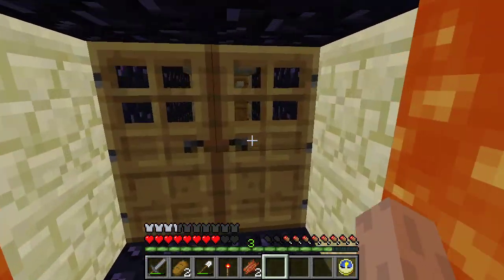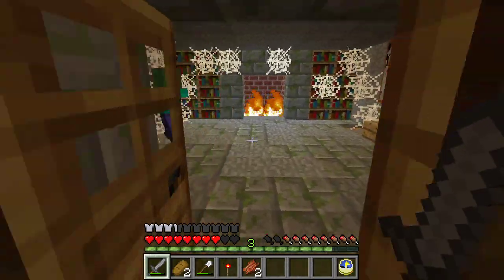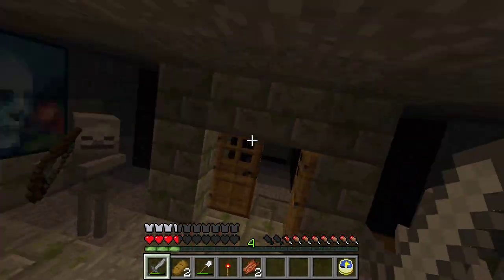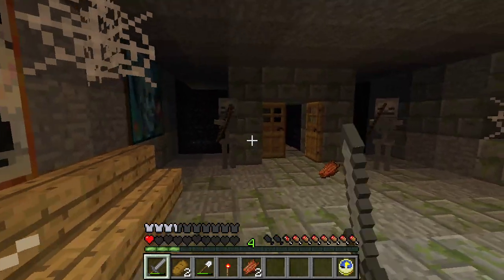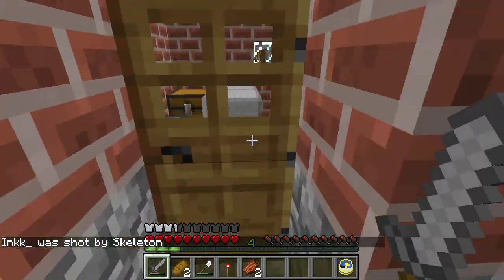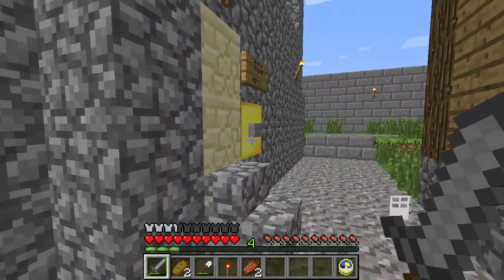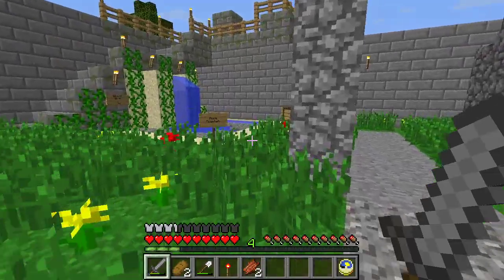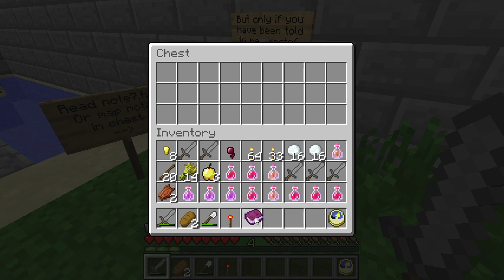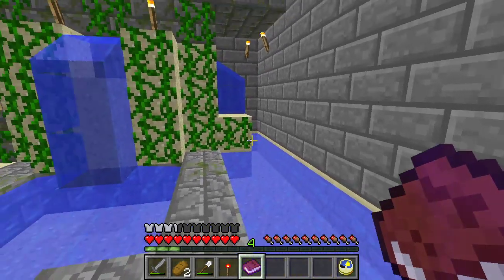Let's maybe get this chest before it fucking goes up in flames. What if they put a chest behind the lava - that would be sneaky. Whoa, no, fuck - really? Yep. I'm fucking dead. Fucking nothing you can do. Welcome to Minecraft.